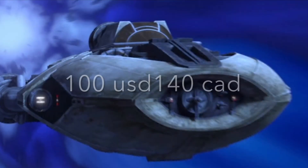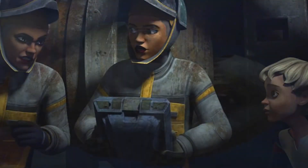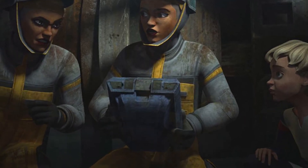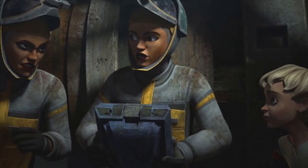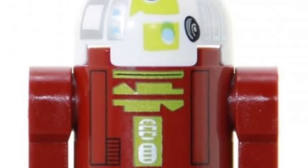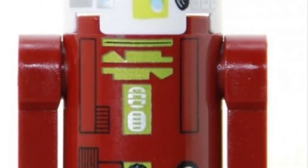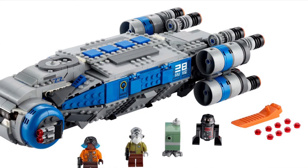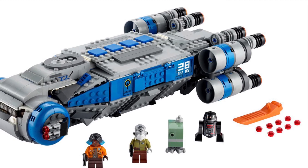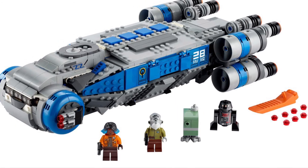The next set would be Rafa and Trace Martez's ship, based on the Bad Batch. It would come with Rafa and Trace Martez in their uniforms, along with R7, which is Ahsoka's droid. I think this set would be really similar to the IST transport from last year — two figures and a droid — the kind of set where the figures aren't great and no one really wants it. Think of it as a $100 USD / $140 Canadian set like that.